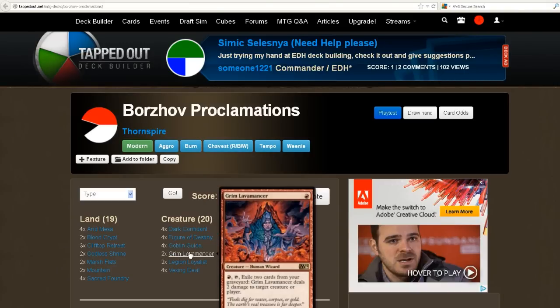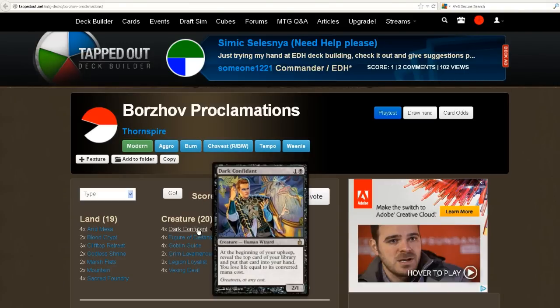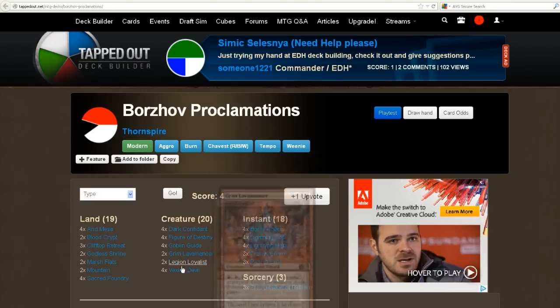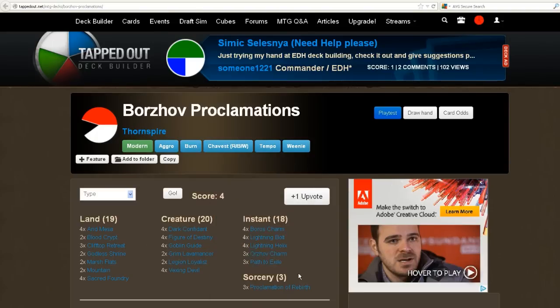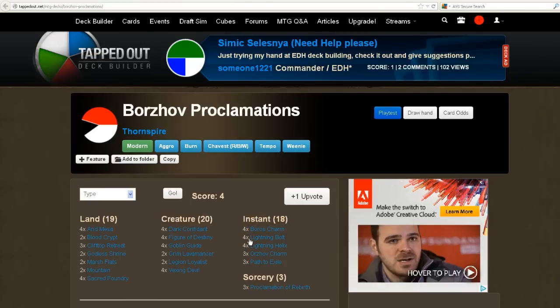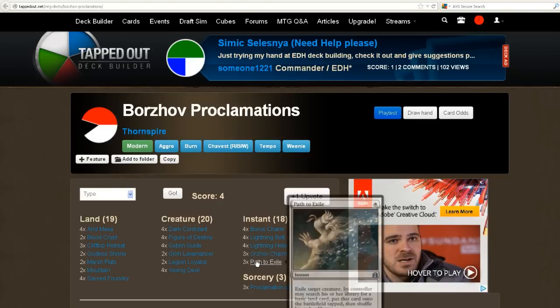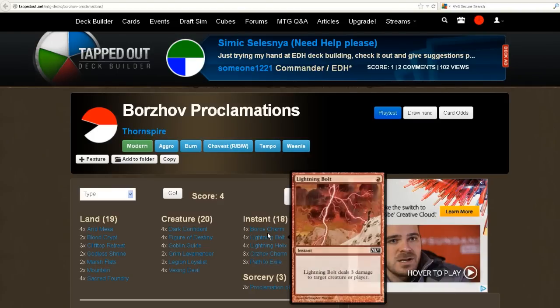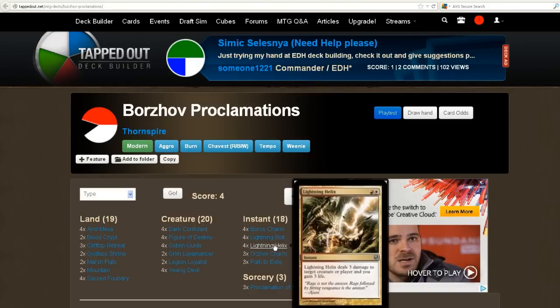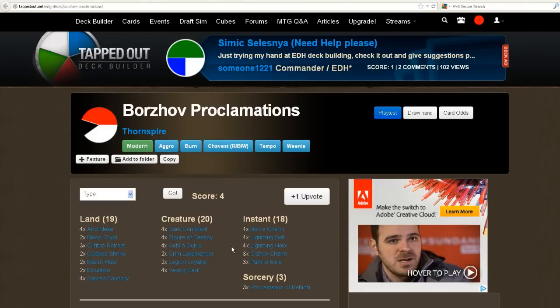It's got the other good one-drops in the format: Figure of Destiny, Goblin Guide, Grim Lavamancer, and Legion Loyalist. He's got Dark Confidant in here for card advantage. Eventually you're just going to be casting these small one-drops, and when they get board wiped by Electrolyze, Pyroclasm, and the like, you can get them back later in the game with Proclamation of Rebirth. And then just a ton of burn — Path to Exile, Lightning Helix, Lightning Bolt, Boros Charm, Orzhov Charm. The Paths and Orzhov Charm are great removal, and the Helix, Bolt, and Boros Charm can be direct damage. Another hyper-aggressive Modern deck that I really liked — very creative.